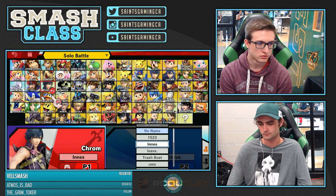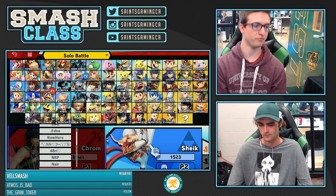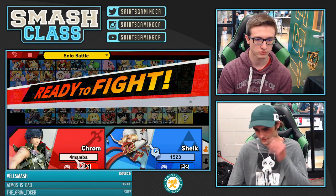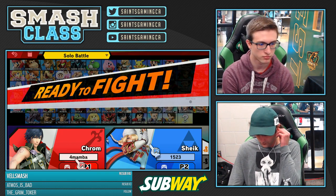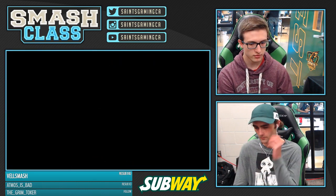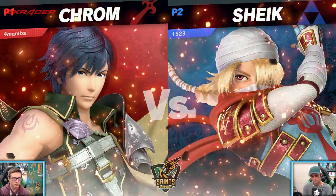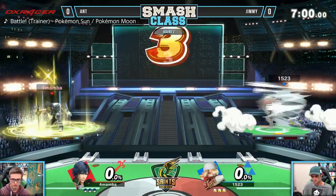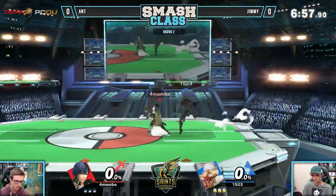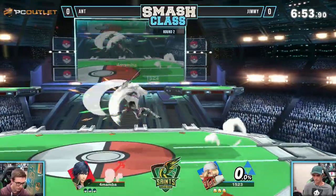Krom, out of all the sword characters besides Lucina, I'd say he's one of the best. He has a really fast airspeed, a lot of aerial drift — just fast, a lot of stage presence. His moves are very strong, but his recovery is not the best. When I think of this matchup, I just think 'oof' for Sheik. But if anybody was going to pull this matchup off, it will be Jimmy. He's been with this character since Smash 4 and really wants to make it work. Let's go into Pokemon Stadium 2 for game number one.